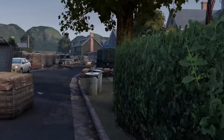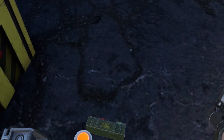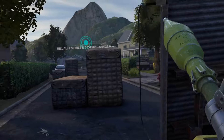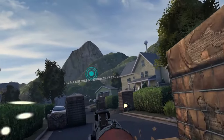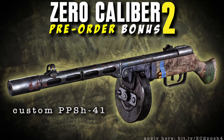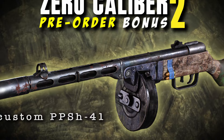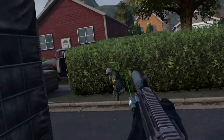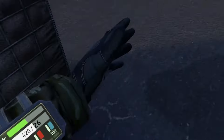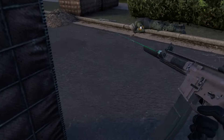We're currently running a 10% pre-order discount. We unfortunately didn't have time to implement an automatic pre-order bonus in the store besides the discount, so we came up with an alternative solution. All you have to do to get your hands on this unique PPSH-41 version is pre-order the game and fill out a simple Google form linked in the description. We will email you a code right after release that you can use in the game's lobby to unlock the otherwise unobtainable submachine gun.